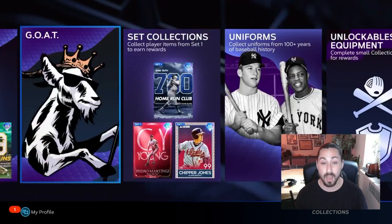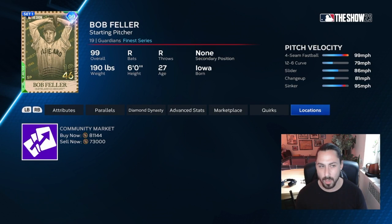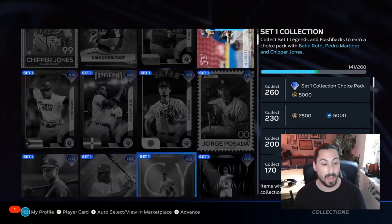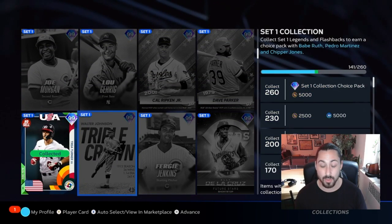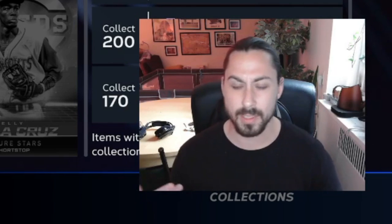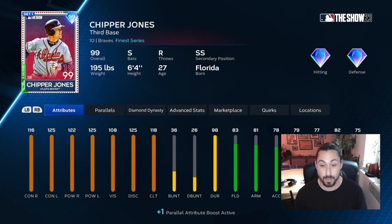Looking at set one collections — I have 142 cards but there are cards I don't really want to lock in right now. I don't want to lock in this Feller, I don't want to lock in this Hader — these are cards I don't want to lock in just for a card I'm not going to be able to use. Season one is coming to a close within the next two weeks, and once July comes — around July 14th, mid-July around the all-star break — you won't be able to use set one cards outside of your all-star slot.